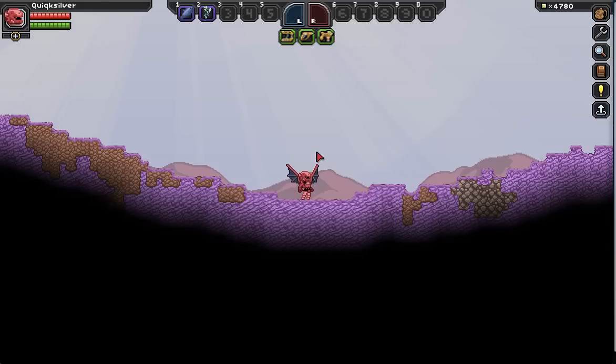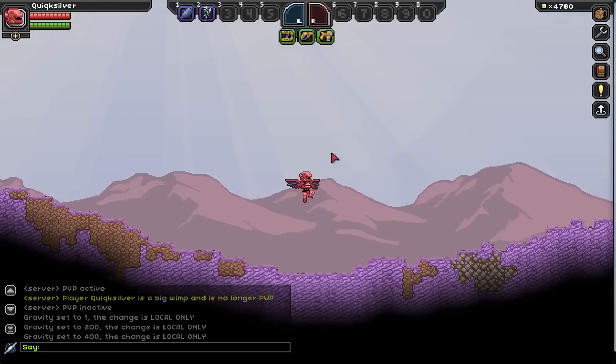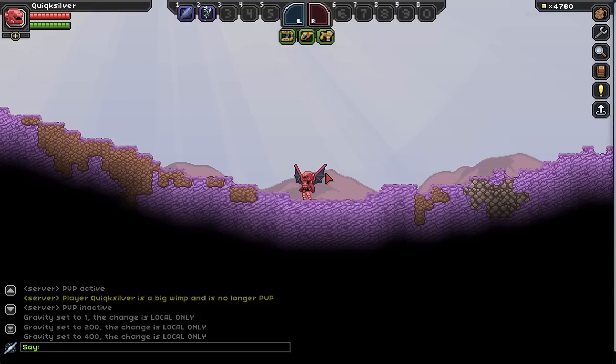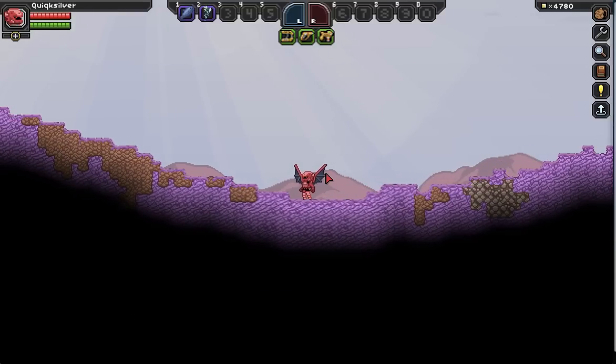You can't break anything because there is slash reset gravity, and that returns the planet to its original gravity level. So if you feel like you broke something, just do slash reset gravity and that will fix everything.